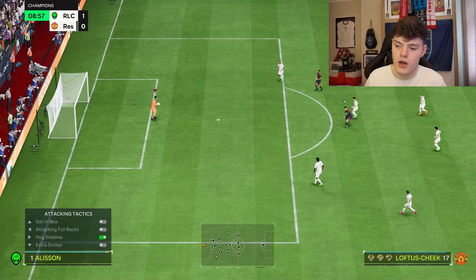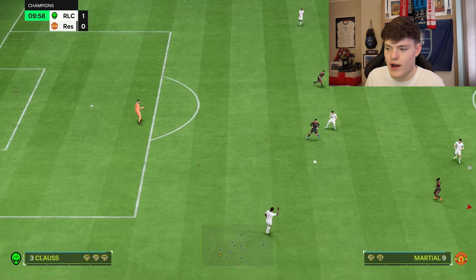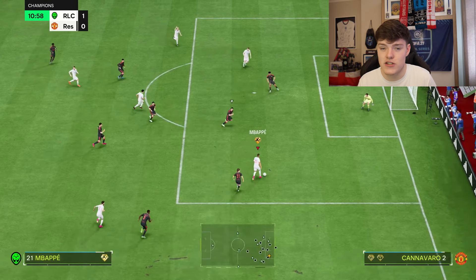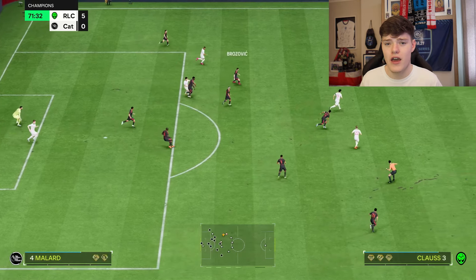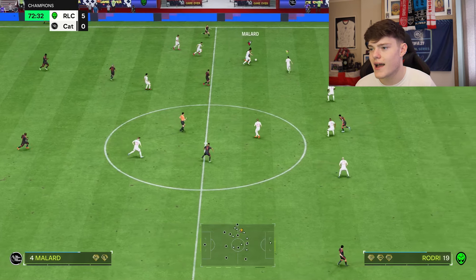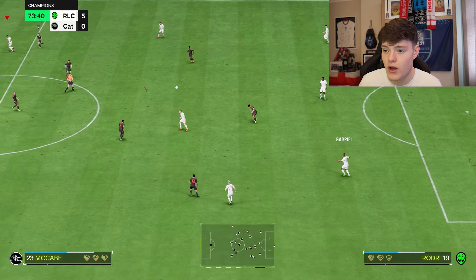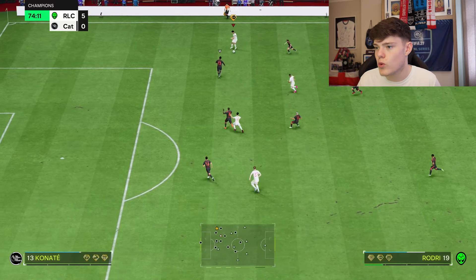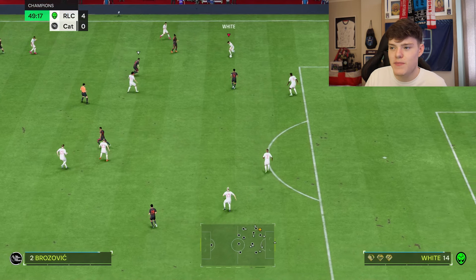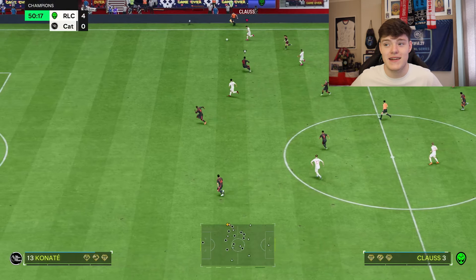At right mid and left mid, the sort of player you want is a strong, quick fullback who can double up as a winger - someone like Theo, Havertz, or even Claus is perfect because they're good at defending but even better on the ball. When defending, you have to be patient, bringing your players back, then when it's the right time be aggressive. Even when the right mid goes out of position, you can chase back and still have that back four, which is so important. Set to the free centre back, go back to the man who just tackled, and you're in down the line.